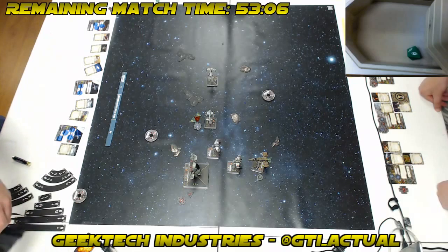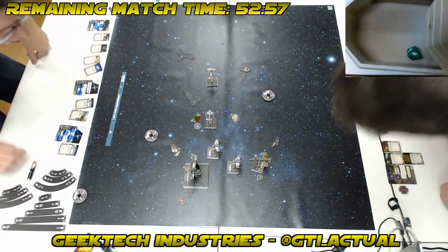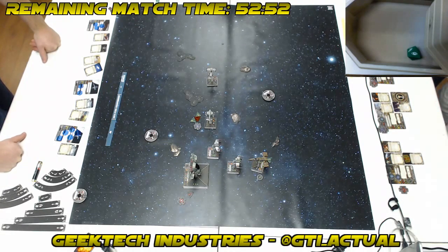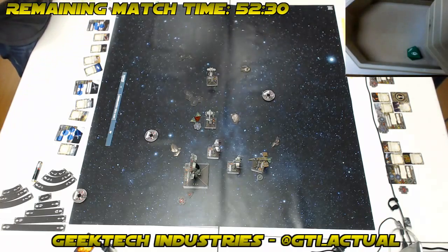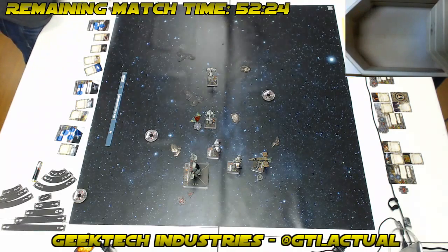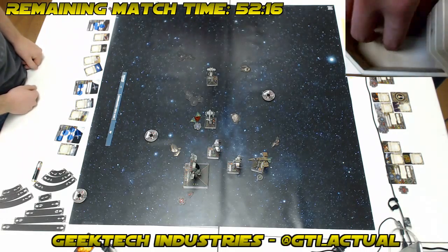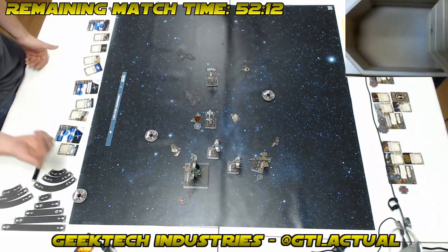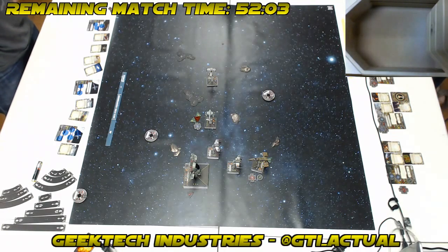Corran is probably just going to shoot the HWK — I think the HWK needs to die pretty quickly here. Three dice at range two. I got one hit out of three. Wow — you got nothing because you focused? Wait, no — I can spend the focus token for one hit, but I don't think I am. Save that for defense. But we are going to move the target lock over from the Fire Control System. And then Drew is going to Deadeye his Cluster Missiles.